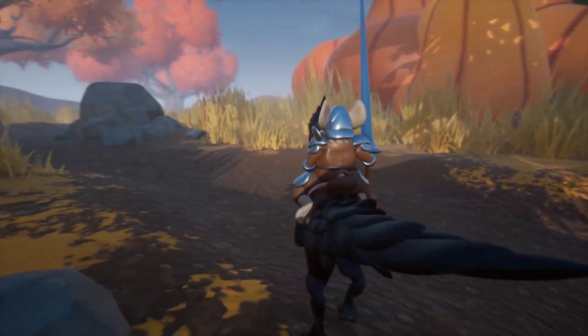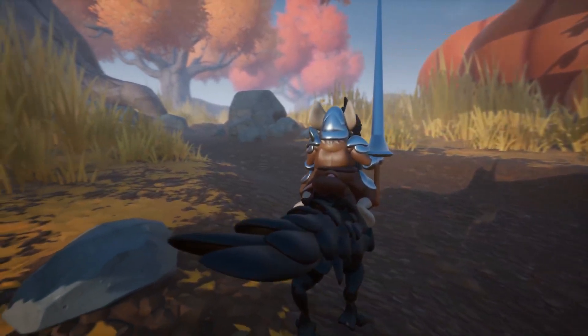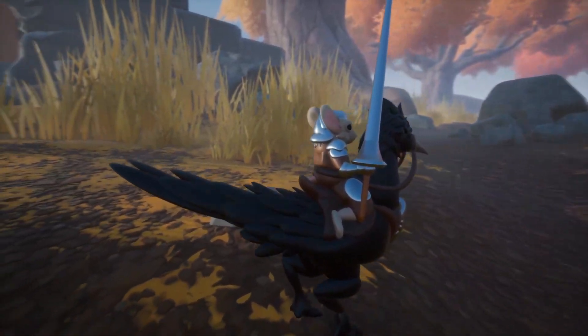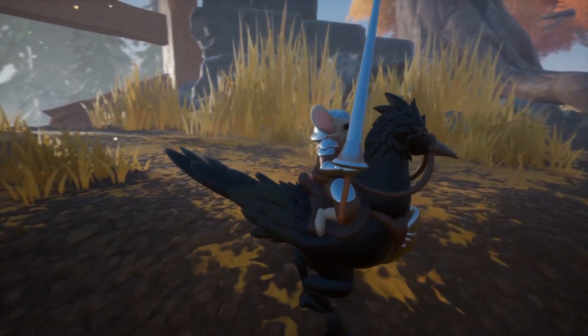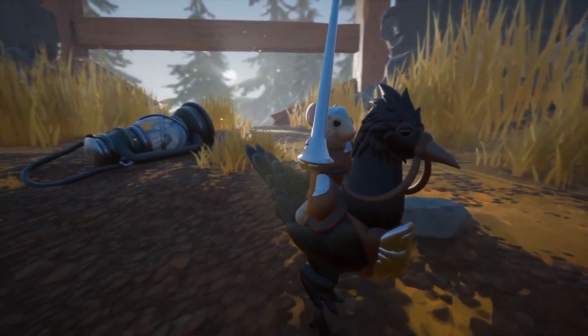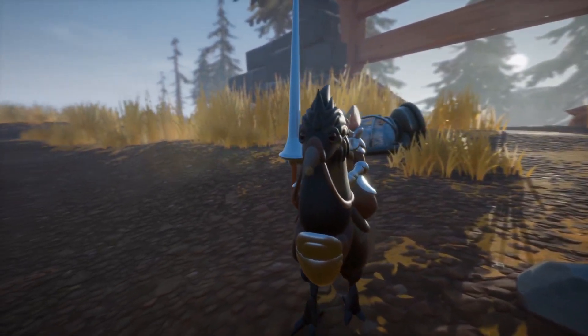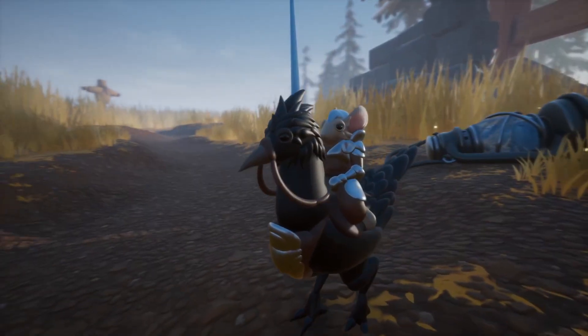I got a chance to get my hands on these new objects early and build an example project. It's live on Core, it's open for editing, so you can go out, play it, download it yourself, pick it apart and create something new. Today we'll download and take a look at the Mouse Knight example project.